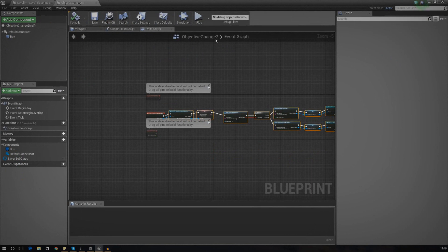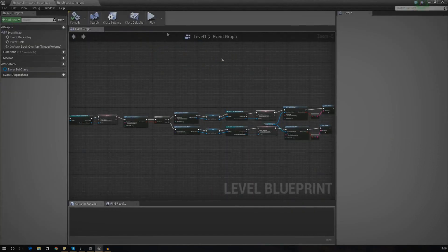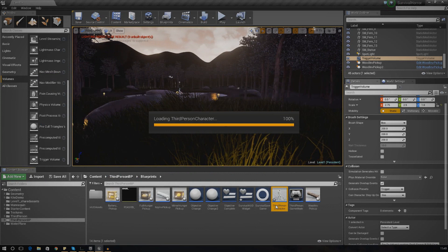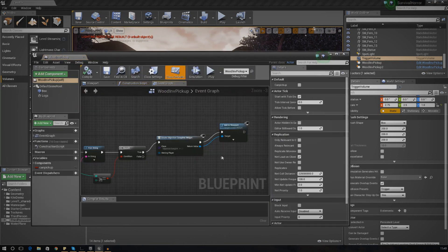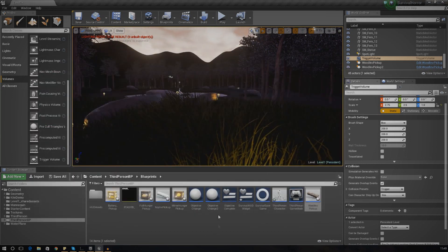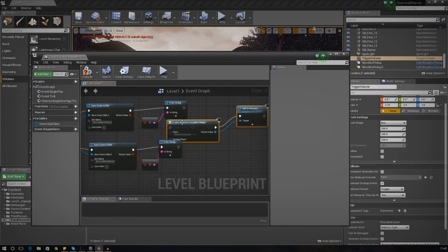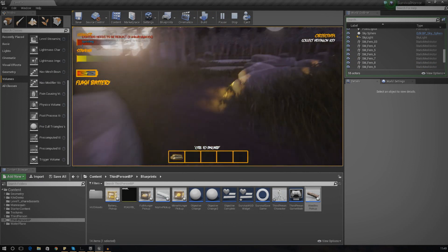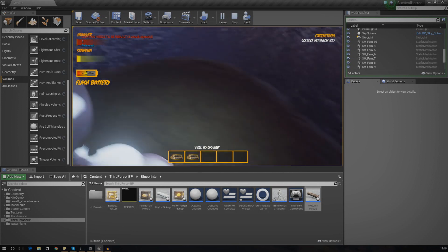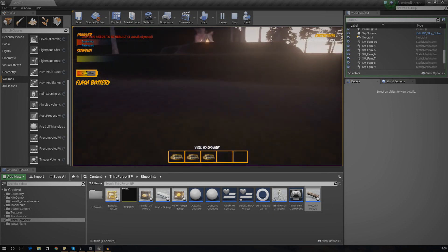Next we need the objective complete widget to pop up on screen when the fire is lit, just like it did when we collected all three pieces of firewood. Find the widget creation script in the wood inventory item, copy the nodes that create the widget and add it to the viewport, and paste them into the level blueprint at the end of the fire-lighting sequence. Let's press Play to test — collecting firewood one, two, and the second piece is working great.